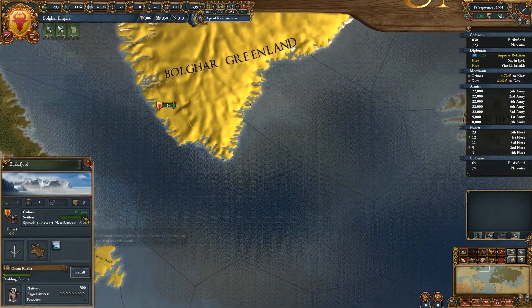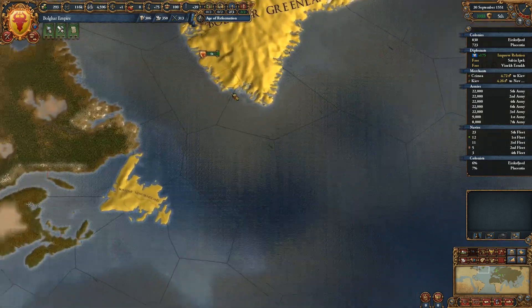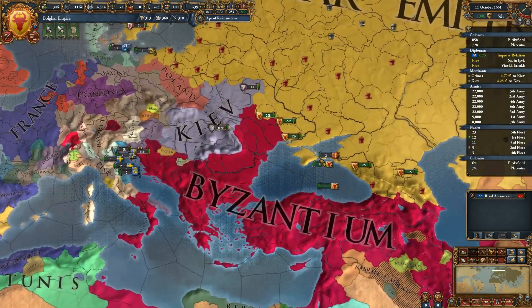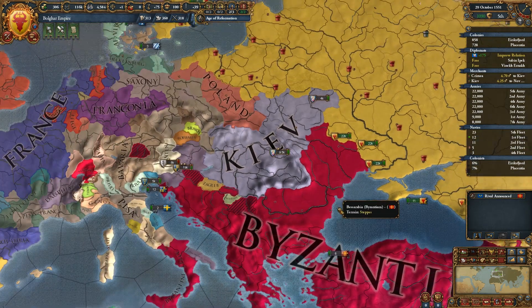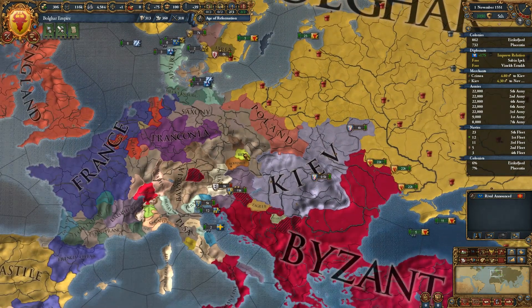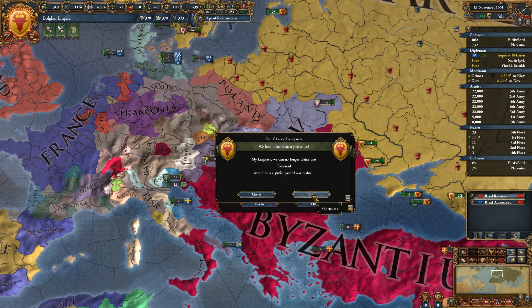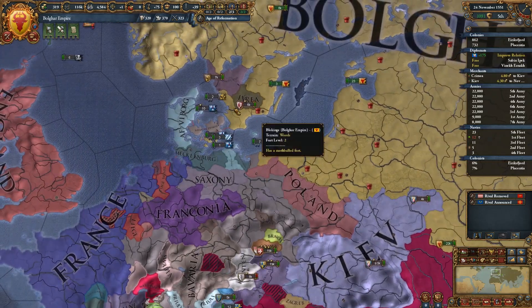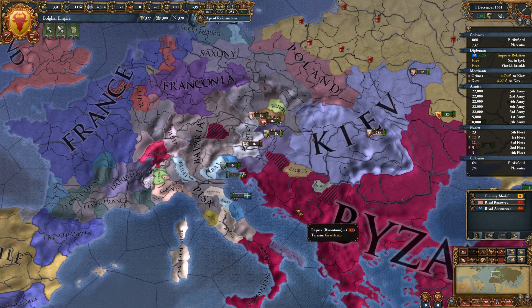We should be okay. This colony is almost established — we have very aggressive natives, but we have good native policy, so it should hopefully not be a problem. Pisa's declared war on Bohemia. We have lost the casus belli — that's fine. We're not giving you military access. We're not giving you military access either.